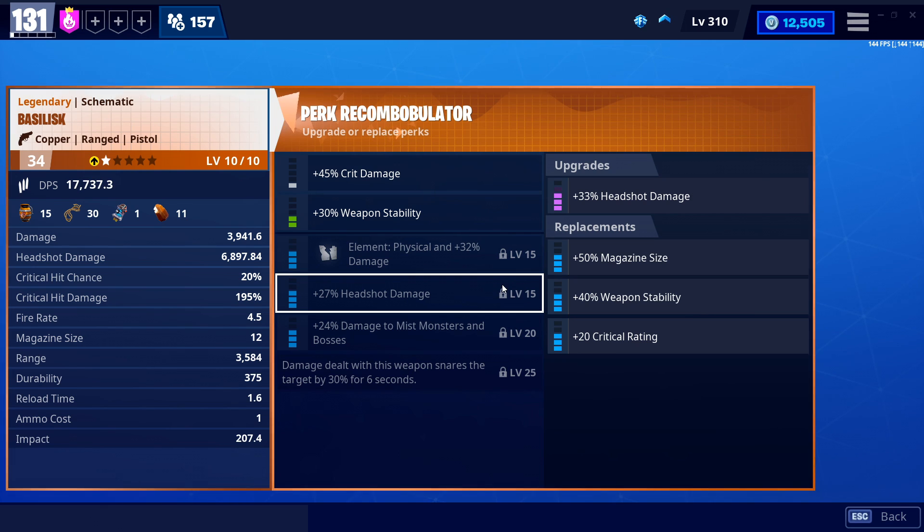The Basilisk is part of the medieval set, so it has those 'each shot fired grants shield' type six-perks. It's not a big deal if you're using Blast in the Past. With the Basilisk schematic you don't have perks to actually buff the snare or affliction damage. Snare is nice to slow enemies down, and affliction has been buffed in recent updates to do a lot more damage, but I wouldn't worry too much about the six-perk on this weapon.